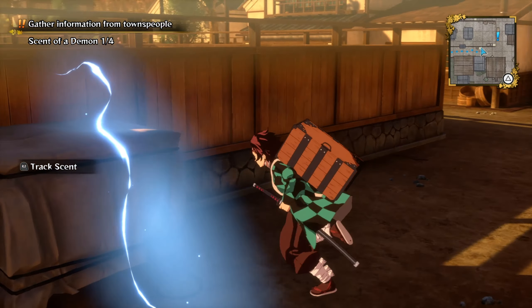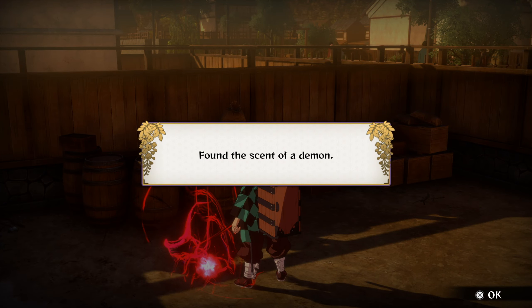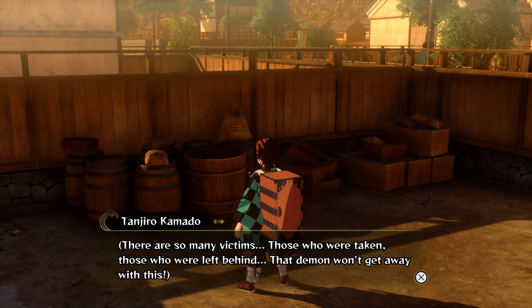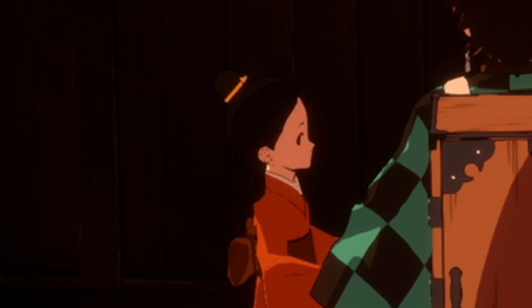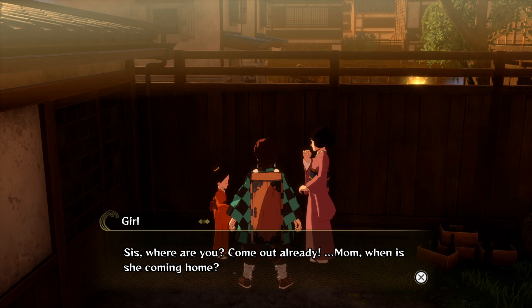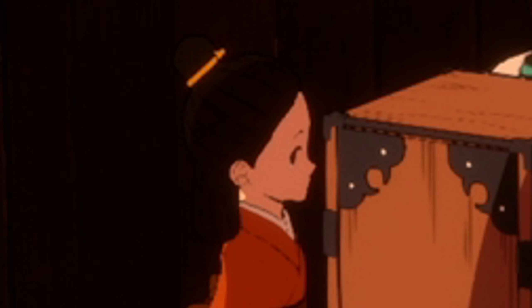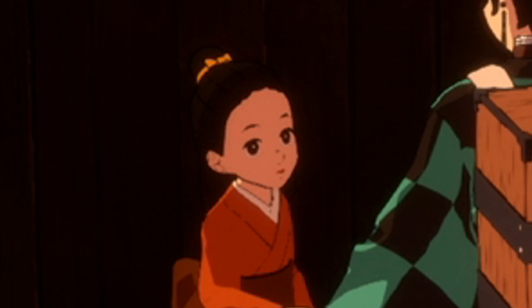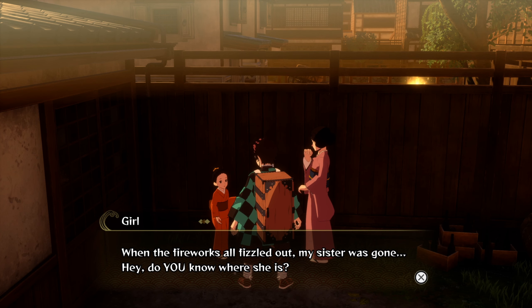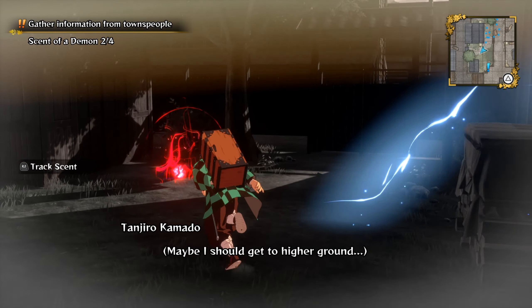We just gotta jump to the other side of this wall - parkour! There it is - the next scent. There are so many victims, those who are taken and those left behind. That demon won't get away with this. On the other side of this fence there's somebody - a girl. 'Sis, where are you? Come out already. Mom, when is she coming home?' That is tragic - her sister got taken. My girls were inseparable so this little one hasn't accepted reality yet.